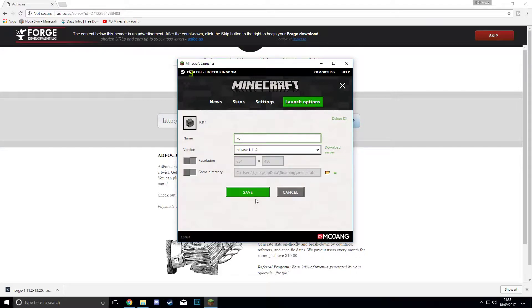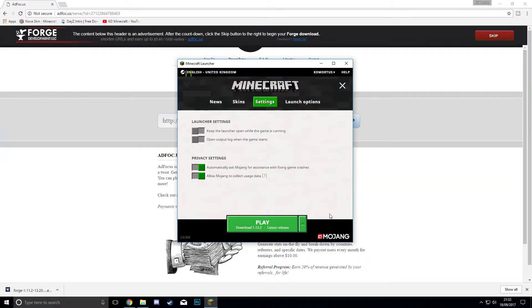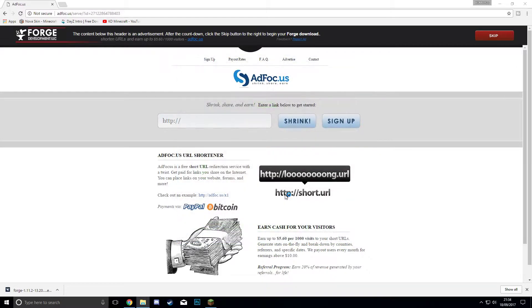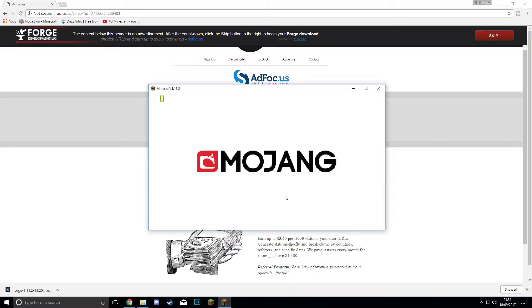The version is selected — it doesn't need a name, you can add one if you want. Hit Save. Now it's popped in down here. Go across, click on it, hit the drop-down arrow, scroll down till you find 1.11.2, select it. As you see it's not downloaded yet, so we've got to download it in order for Forge to then install. So now it's downloading, and Minecraft will load up the 1.11.2 release.